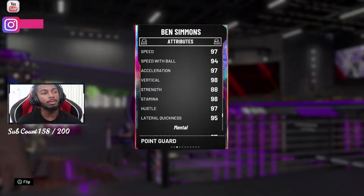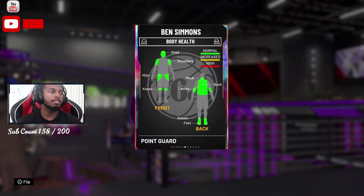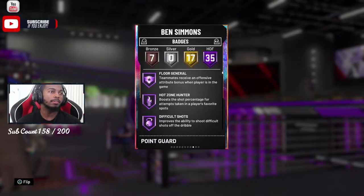Definitely put a speed with the ball shoe on him because I want Ben Simmons as quick as possible going to the floor. With him being a point guard with the ball in his hands dominantly, he can go up the court as fast as you want. Lateral quickness is at 95.